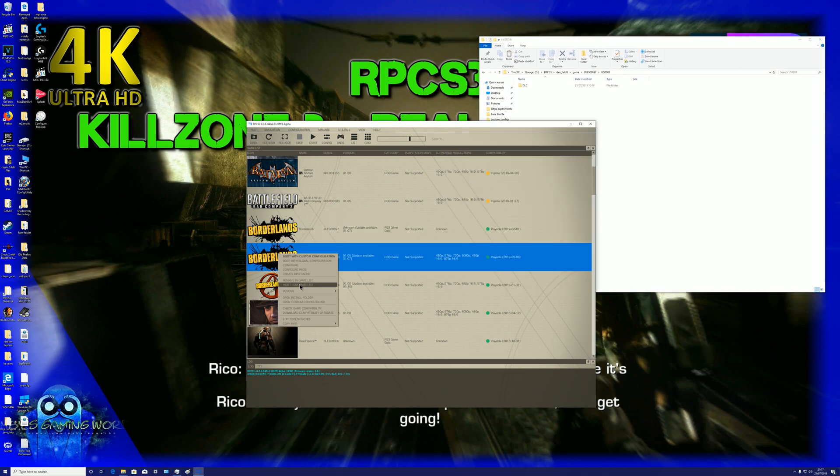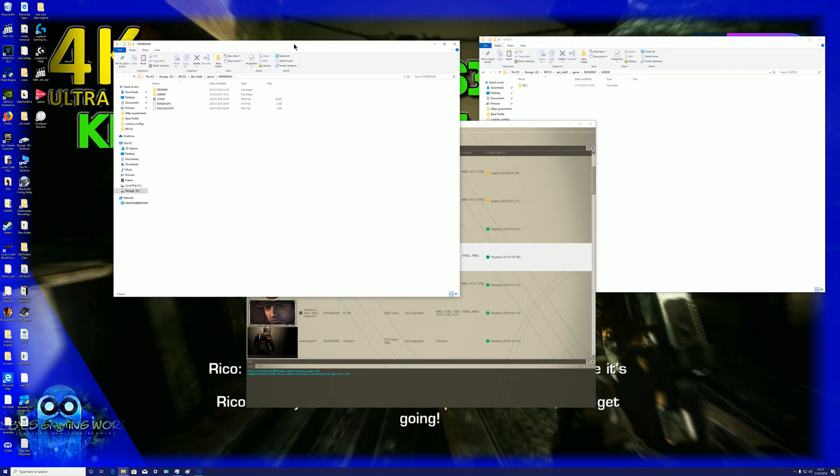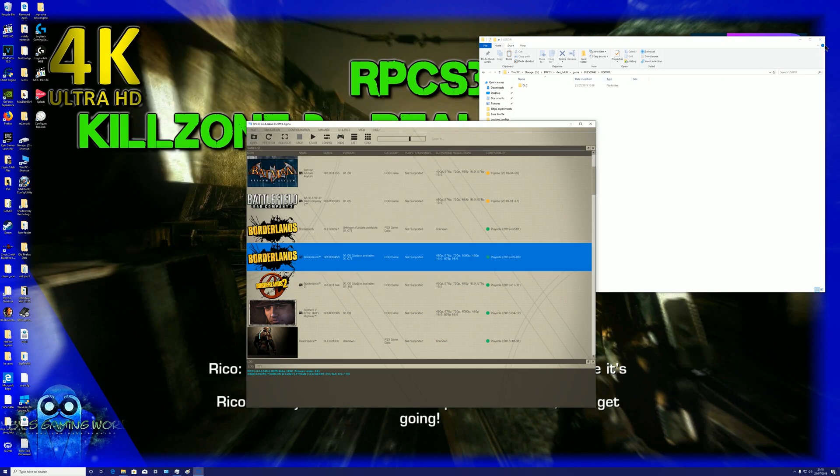Open the install folder of the main game. There we go — usr > dir. Now right-click and press Copy, then right-click and press Paste — Control+C, Control+V, whatever you prefer.